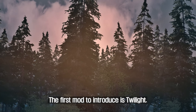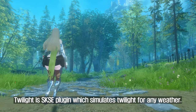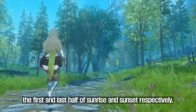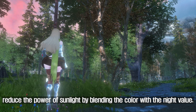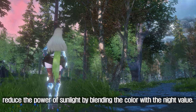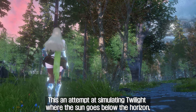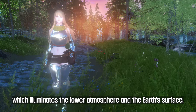The first mod to introduce is Twilight. Twilight is an SKSE plugin which simulates twilight for any weather. With this mod installed, the first and last half of sunrise and sunset respectively reduce the power of sunlight by blending the color with the night value. This is an attempt at simulating twilight where the sun goes below the horizon, which illuminates the lower atmosphere and the earth's surface.